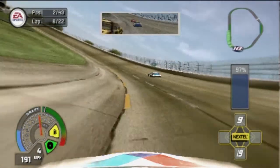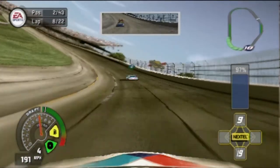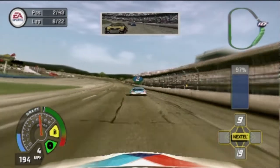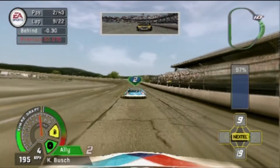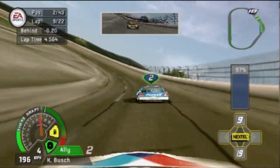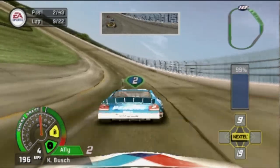Don't go on the yellow lines — you're not Dale Earnhardt Jr., you won't get away with it. A function of this game I didn't know was still in — I thought it was exclusive to NASCAR 06 — is the ability to switch into teammates' cars. There's a reason why I've never done it before and I'm unlikely to do it again. I just like to control my own destiny, especially when my teammates are way back.